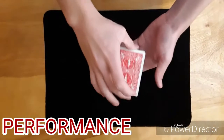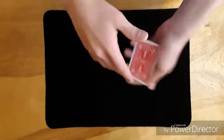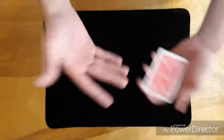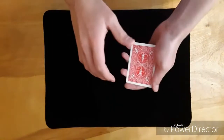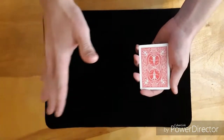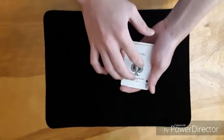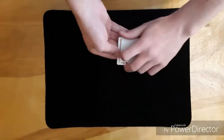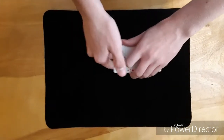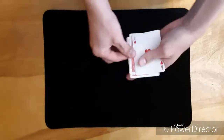Hey guys, what's going on? In today's video I'm going to be showing you a really cool twisting the aces trick. If you don't know what it is, basically it's just the three or four aces flipping over without the spectators seeing anything happen. So again, four aces — try and see if you see me flip anything over. Here we go. Did you see me flip anything over?